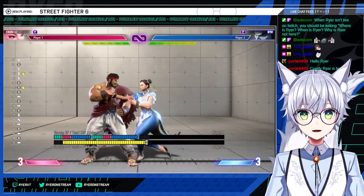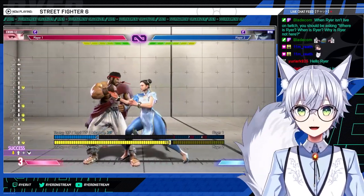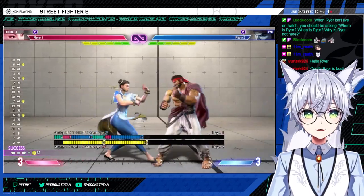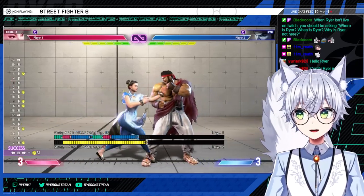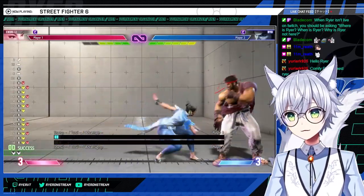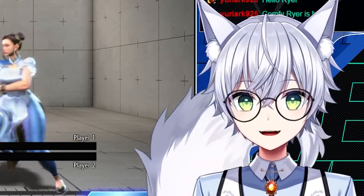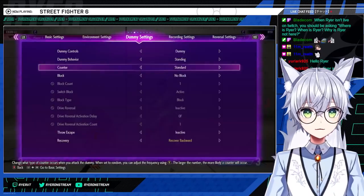Stand strong into crouch strong combos and gets you medium SPK. Worth noting that stand strong into far strong just barely doesn't combo — it has to be stand strong into crouch strong, unless you have a counter hit or drive rush. Standing short also works in jab combos. That's pretty much all of her basic combos, besides hit confirms or punish counters.